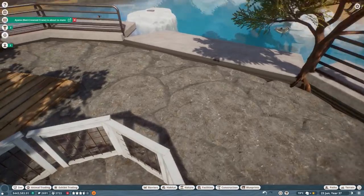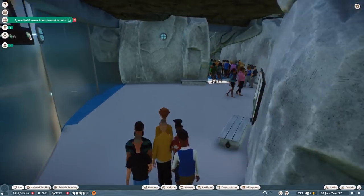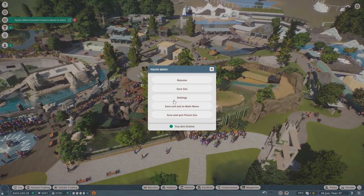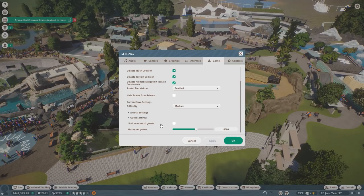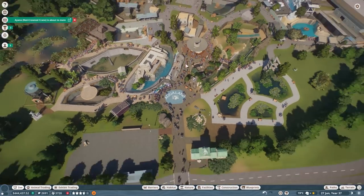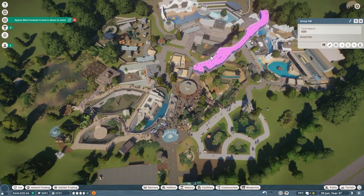Look at how crowded it is everywhere — and we only have 3,700 guests. Can I limit the amount of guests? Animals — guest setting — there you go, oh, I can limit this! I mean it won't make me as much money, but we can definitely do so and make sure the guest flow is nice. This guest flow in the middle is becoming a lot better.